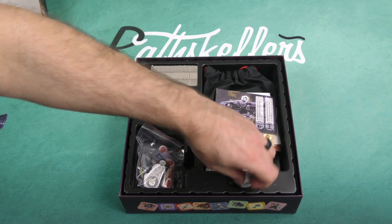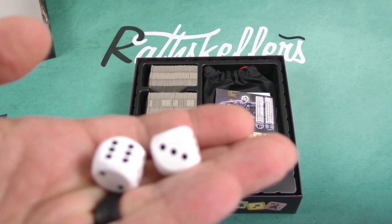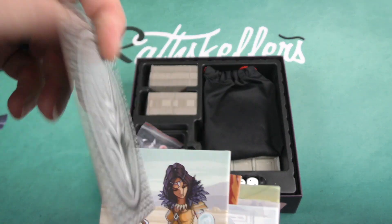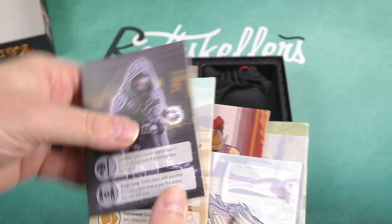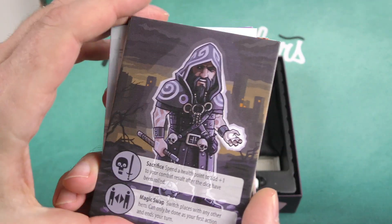These appear to be two standard D6s — wooden. These would appear to be the character tiles that you would be playing as, with their unique powers.